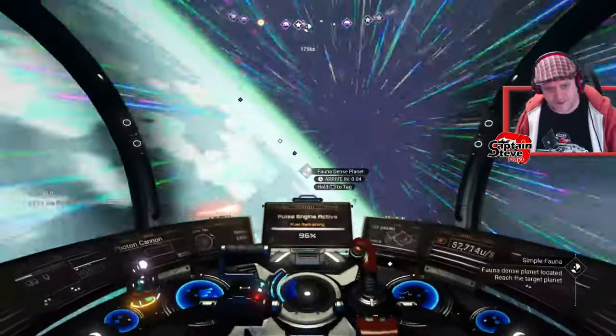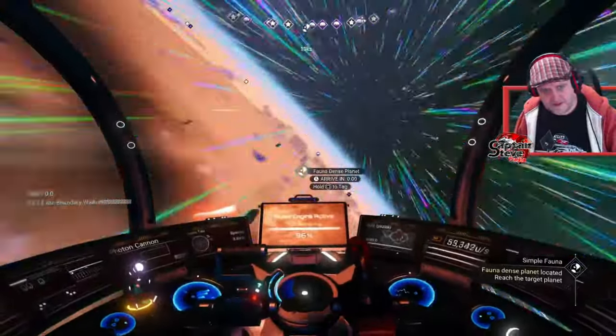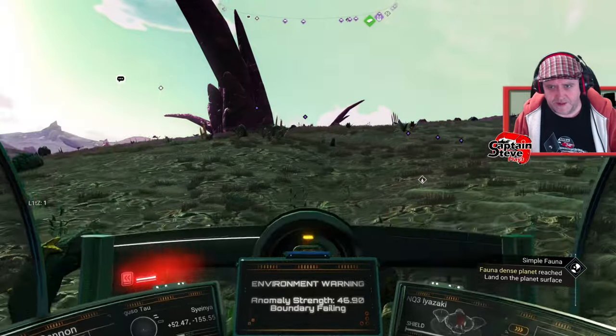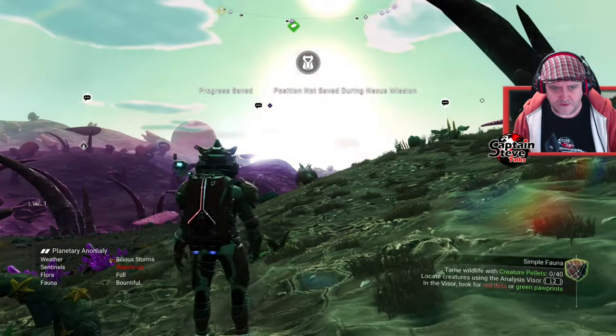Is it this planet or is there one hiding behind it? Hopefully there's one hiding behind it. No, this is the planet. Great fun. I'll see you down there. We have arrived. Let's jump on out and see if we can find any of these little critters to tame. Oh, there's one right there. Okay, right.